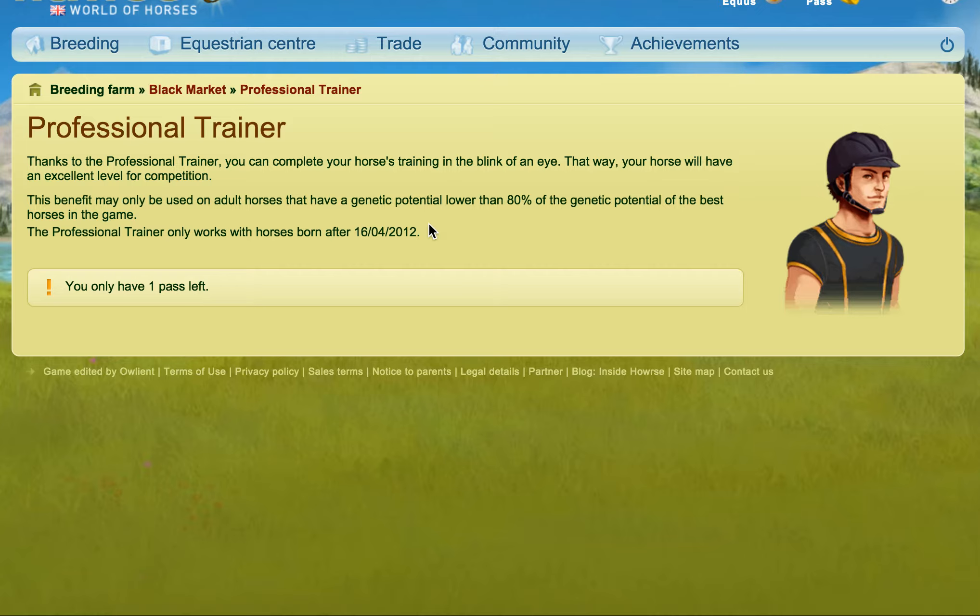So it's basically there for new players to help them out. It only works on horses that were born after the 16th of April 2012, because there were a couple of changes to do with horse skills and how they were displayed before that date. As far as I'm aware, it also can't be used on Divines, Specials, Wilds, or anything like that — just a couple of things to bear in mind.